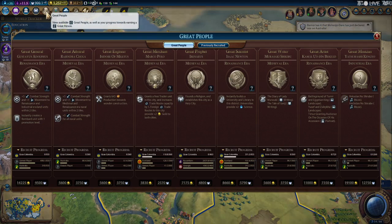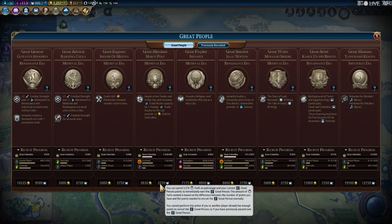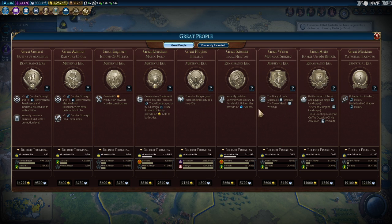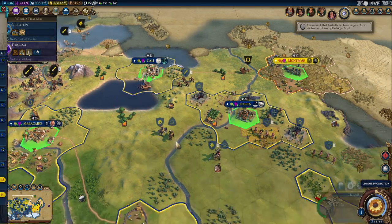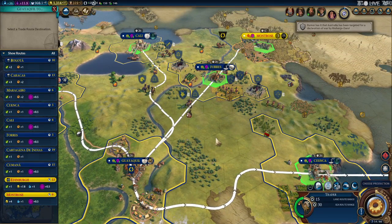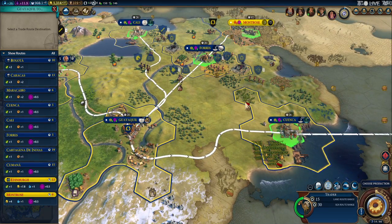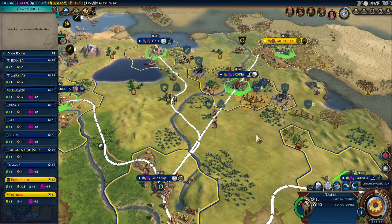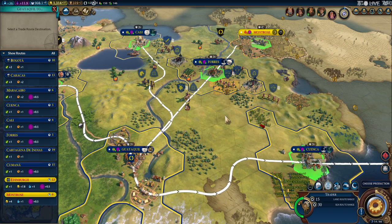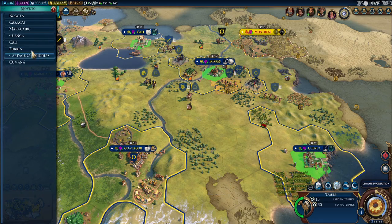Okay, well we got 900. So we're almost there — we can almost buy a great merchant. I wish I would have kept my money. Okay, this one we're going to go to Montrose — no, we're not. Not for that. It would make a road to that one. Okay, well let's transfer — yes. We got another builder.